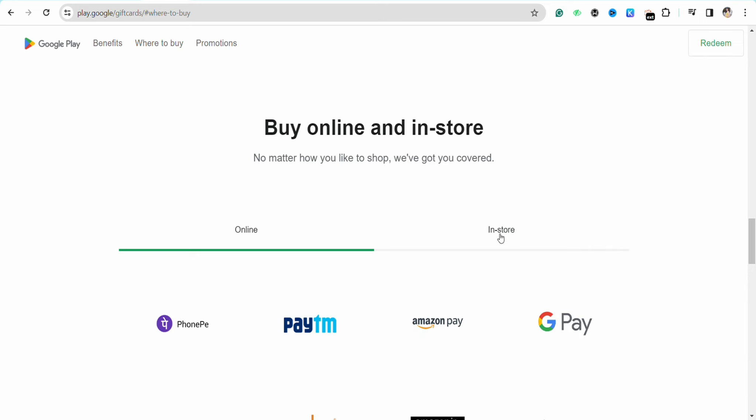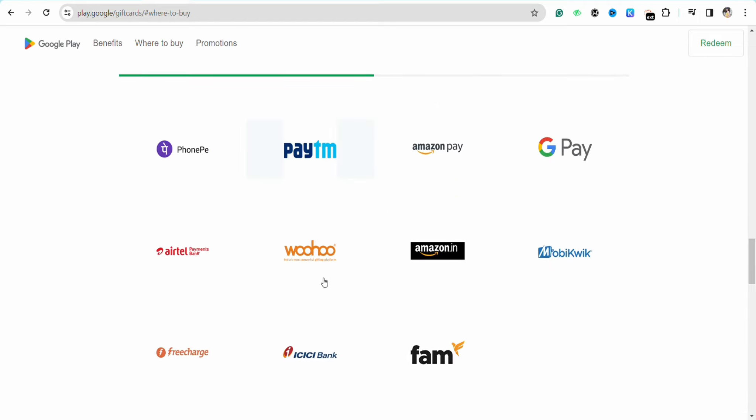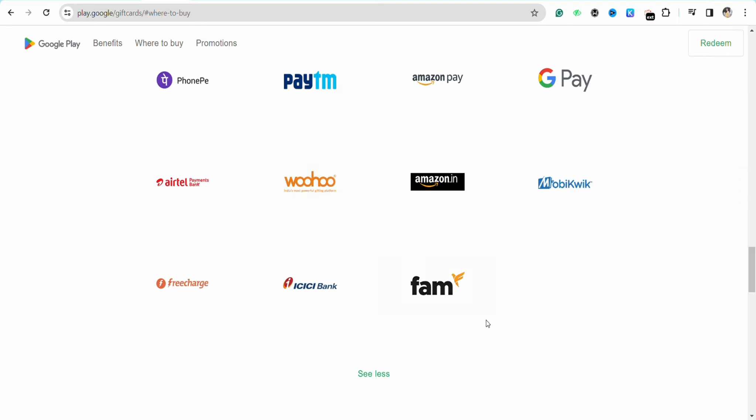You can click on 'See More' to see other options as well. You can also go ahead and buy the Google Play gift card in a store — you can see the retailers that are selling it. But in this case we are going to buy online, so just click on the online section and select the platform from where you would want to purchase your Google Play gift card.